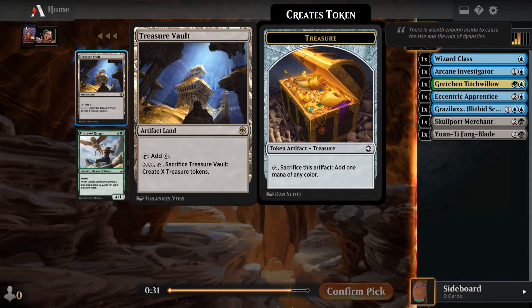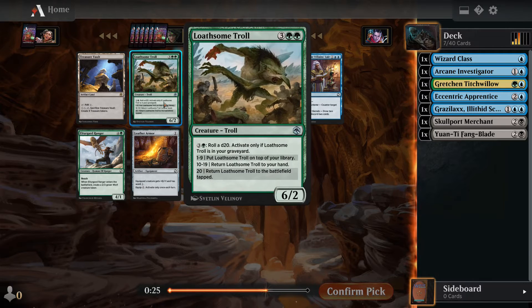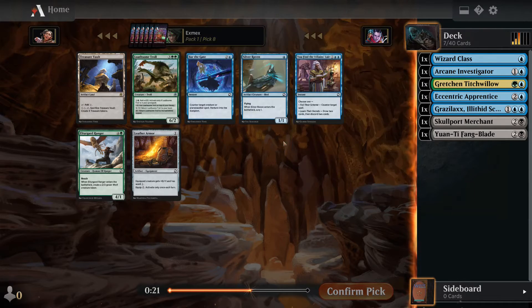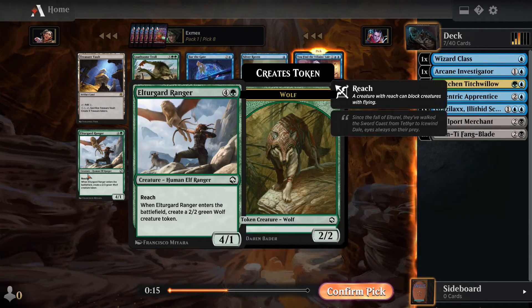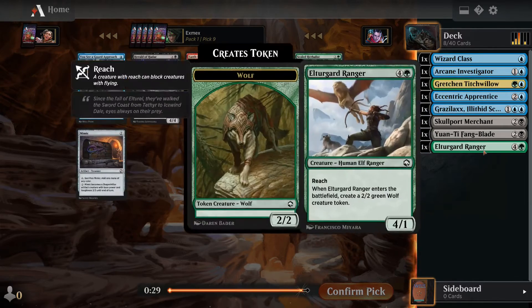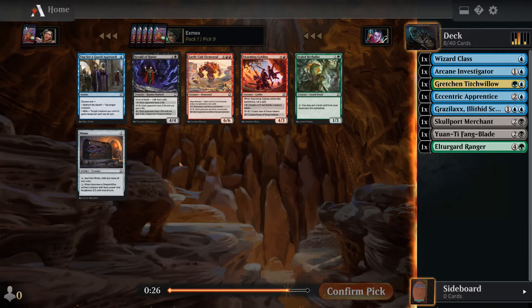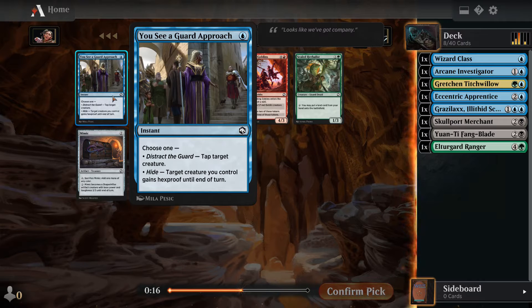Next up, we got passed the Treasure Vault, which is a rare but not very playable in draft — unless you're maybe in the red-black deck, but even then it's an aggressive deck and you don't really need it. There's not much in this pack for us. I think I ended up taking the Ranger, because the three blue cards I'm probably not playing, the Troll's not that great, and at this point we could be in either green or black.